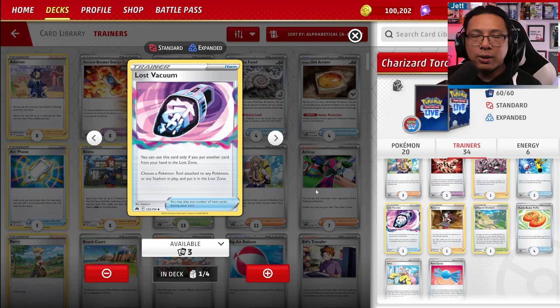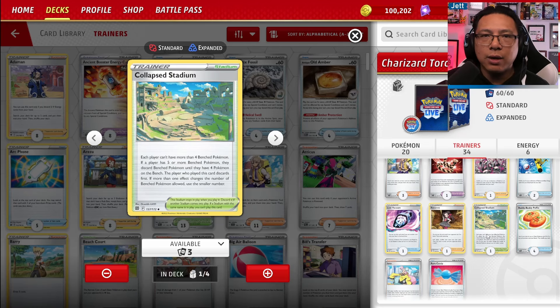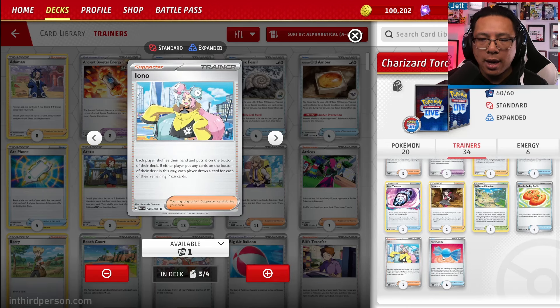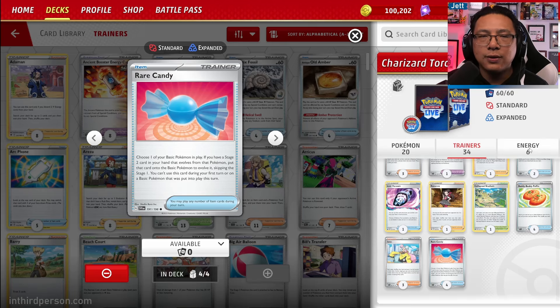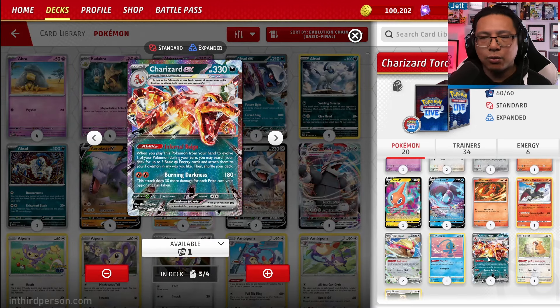1 copy of Lost Vacuum to get stadiums and pesky tools out of the way — in particular against Bravery Charms and Ancient Booster Capsules where you're not quite taking that one-hit KO; you can just vacuum them out of the way and swing. 1 copy of Roxanne — when your opponent's taken 3 or more prizes, both players shuffle their hands; you draw 6, they draw 2. 1 copy of Collapsed Stadium to force both benches down to 4, which is a great way to get Lumineon off the board after you're done with it. 4 copies of Buddy Buddy Poffin — lets you search for up to 2 basic Pokemon with 70 HP or less, great for Charmanders, Manaphy, Jirachi, and Cleffa. 3 copies of Iono for hand disruption and 4 copies of Rare Candy to get Charizard and Pidgeot set up. And yes, only six energy.